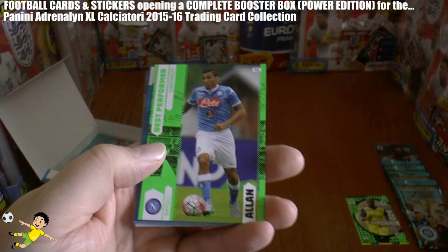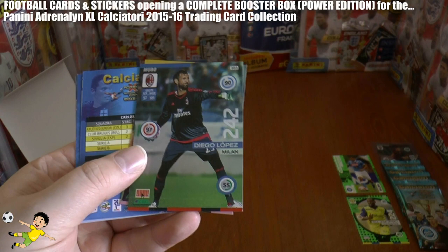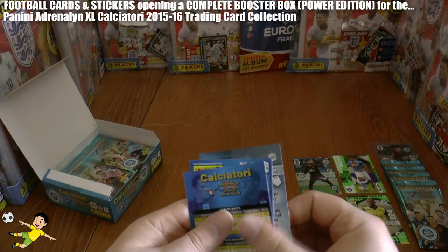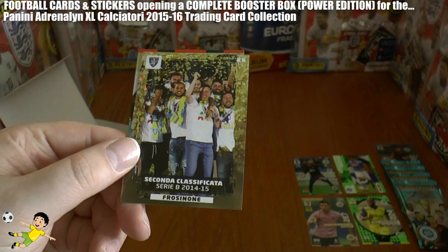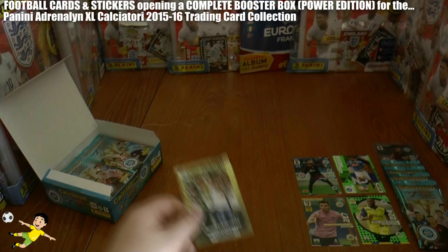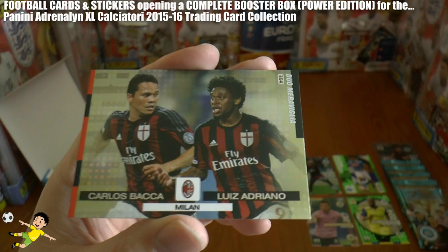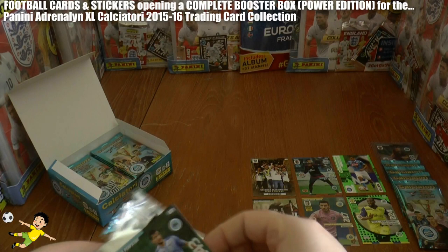Pack 1: we have the new generation Mpoco of Chievo, then a best performer Alan of Napoli. Even the base inserts are still inserts. We've got the goal stopper Diego Lopez of Milan, then the fans favourite Dilkovic of Palermo. We've got a how-to-play booklet. Then Frozzinoni celebrating promotion to 2015-16 Serie A, followed by an Orr duo card — the Milan one. Of course West Ham, as we film this, are in talks to sign Carlos Baca and Luis Adriano.